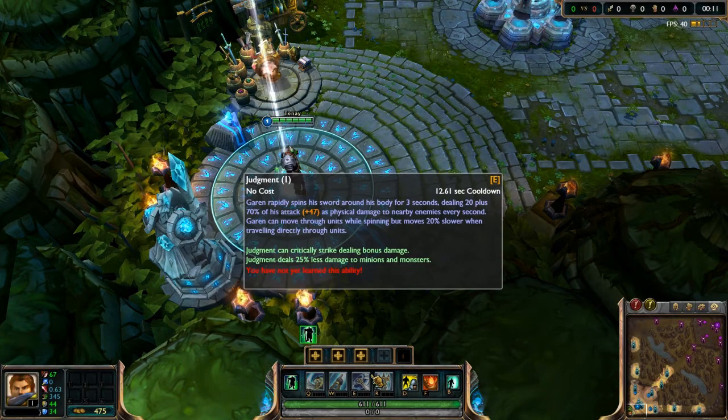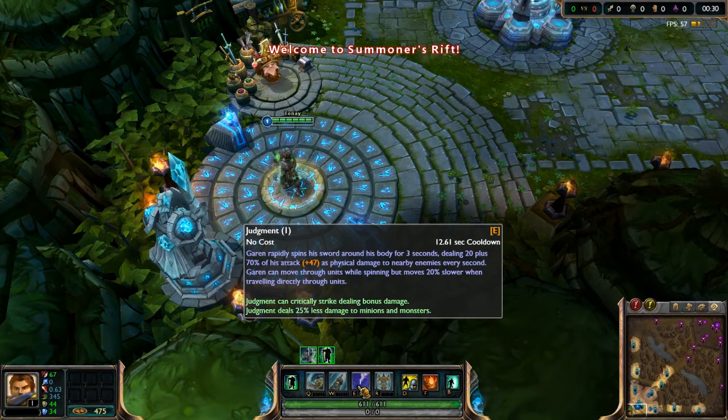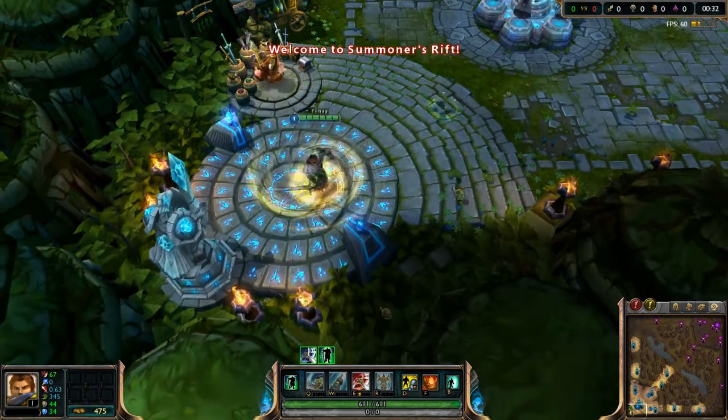Welcome to the game. Usually the E I like to go first. What the E does — you spin around and you go through minions. You do move slower, but you can move through units, so that's really helpful. You deal damage to everyone around you. It deals less damage to minions, but if it did full damage it'd be OP. Also, it critically strikes, which is awesome. Just look at that — it is amazing. You're like a Beyblade.